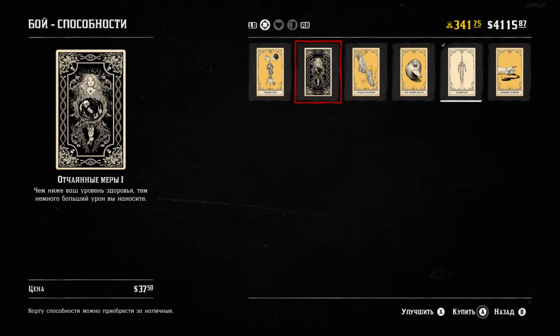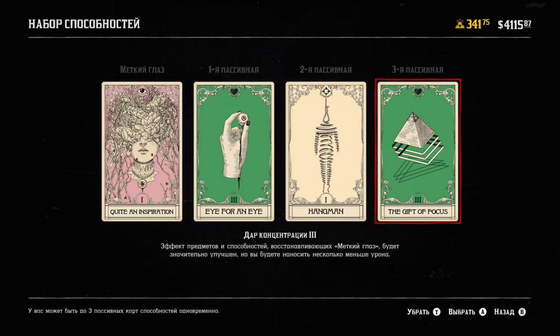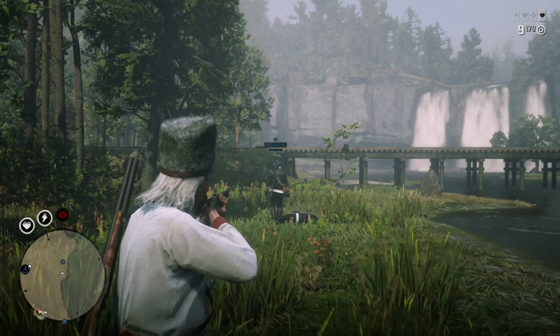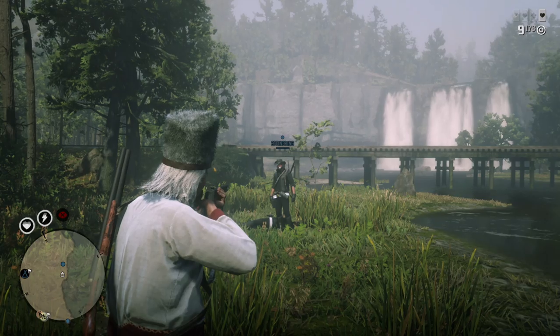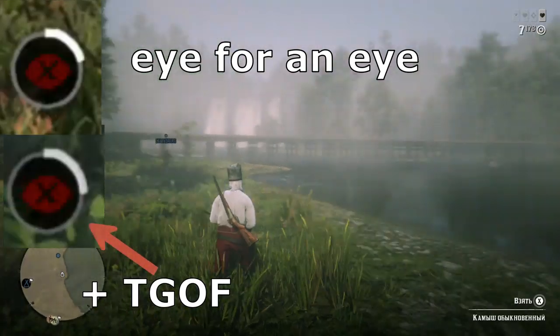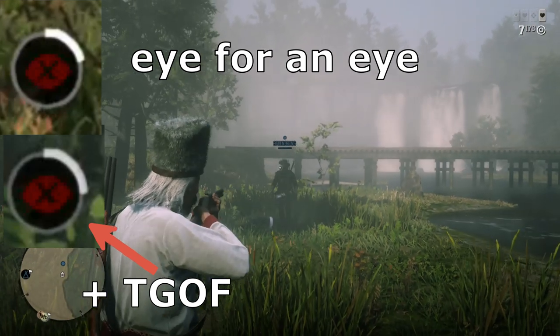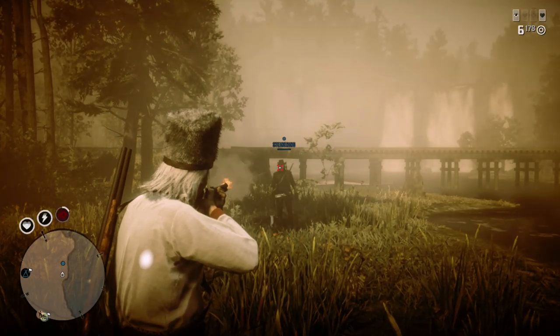Now let's test another ability card that helps restore Dead Eye: the Gift of Focus. How should it work? It should improve the amount of Dead Eye you restore from other abilities such as Eye for an Eye, and also from food and tonics. We do a headshot and you can see the result.